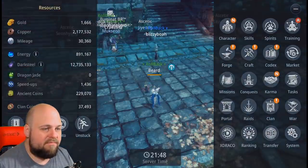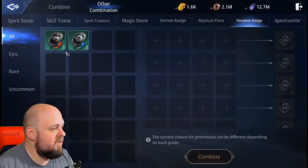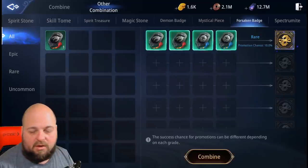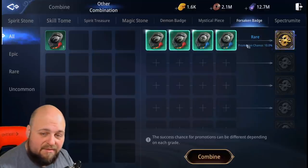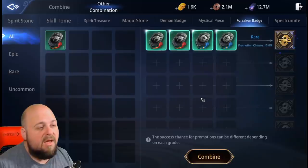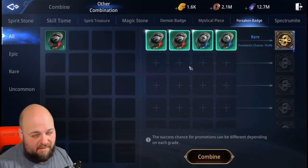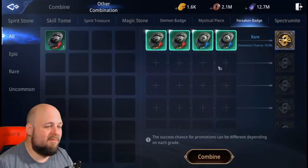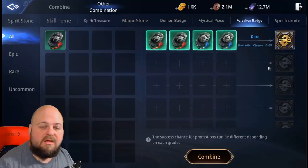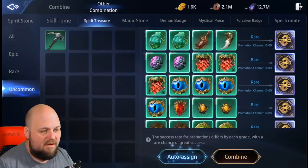The other way you can do this is by combining. We now have an additional tab — forsaken badge — and you can combine the different types and go for a rare at 10% chance. For me right now at this stage of the game it's not necessarily worth it, because you do have a chance to get the rare material from the uncommon bosses out of the blue chest. You could end up combining like 40 of these and not get a rare; I've seen it happen before with magic stones.